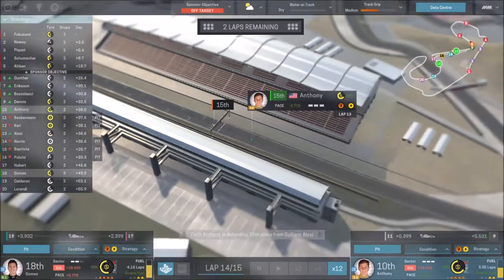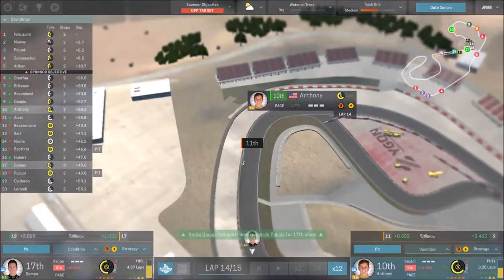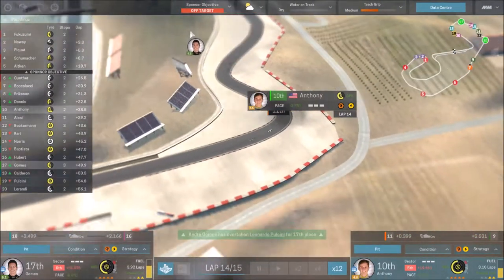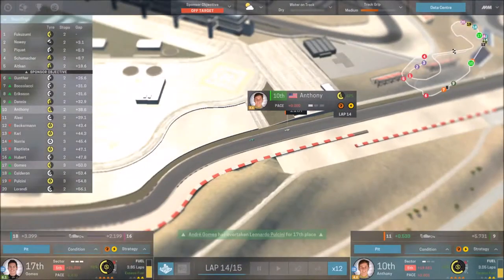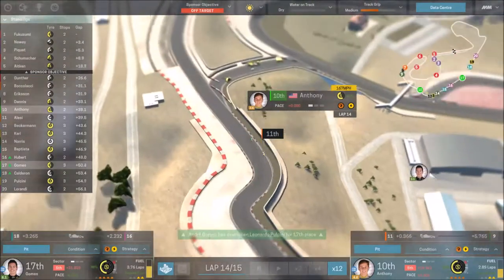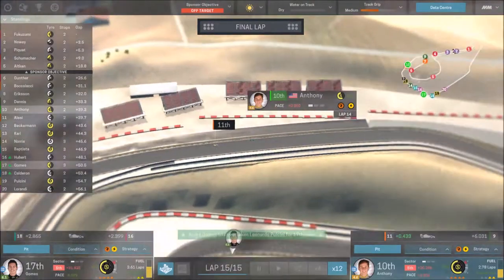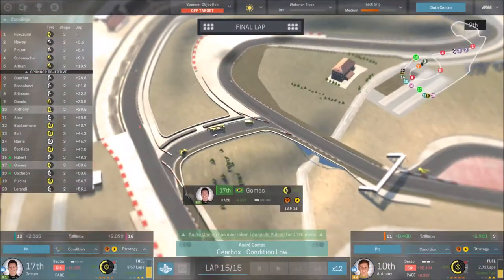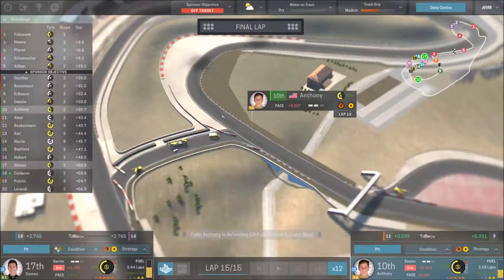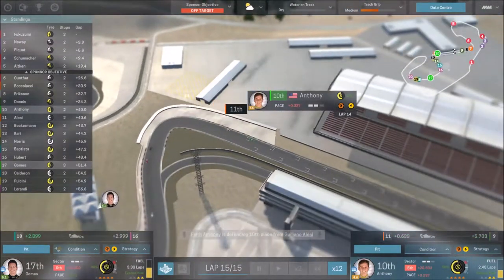Anthony still has a little gap between him and Lacy who is one of the better drivers - hopefully he can hold this. It looks like Lacy is on attack mode with better tires. We're on lap 14 of 15 - two laps left. Anthony is up to 10th but he's not going to make the top five. Last lap - I'll tell him to go all out, he might as well risk it. He's still keeping Lacy behind which is good news. Gomez is down in 17th slowly catching Hubert. It's the final lap - and the gearbox is gone on Gomez's car!